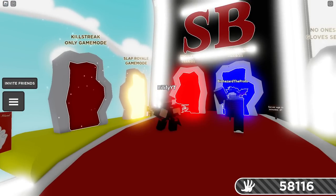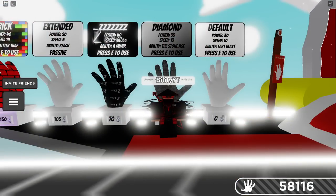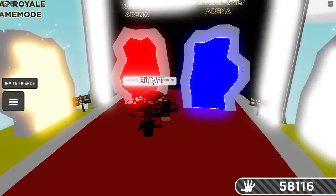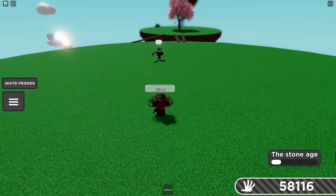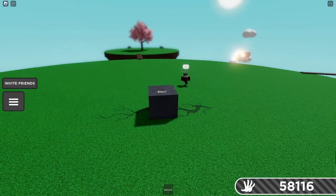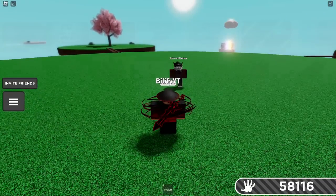Shoutout to Biohazard the Proto. Thank you for coming out and testing these counters with me. So the first counter is gonna be Diamond, Mega Rock, or Custom — any one that you have. It absolutely is a perfect counter, because you're in a rock, so there's no way that you're gonna be able to be slapped. Rocks are 1000% a top counter against this, especially Custom and Mega Rock.